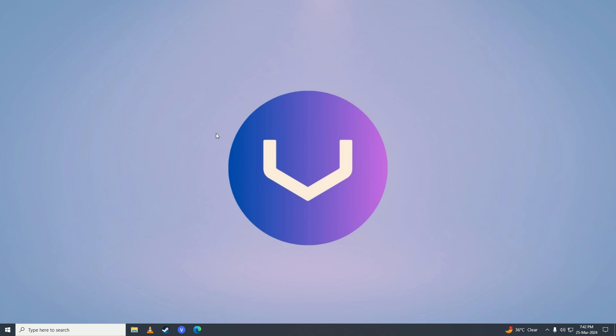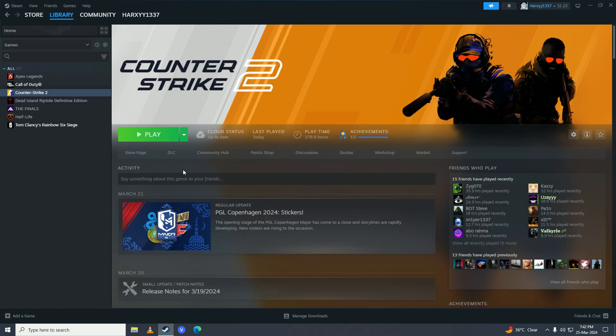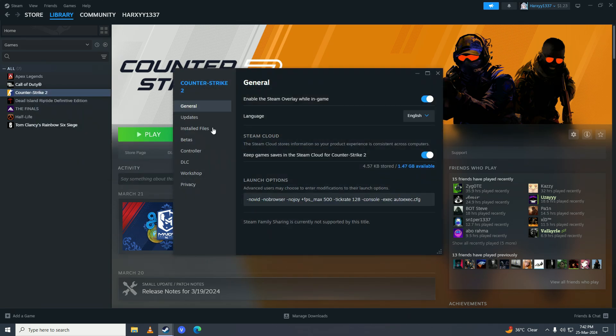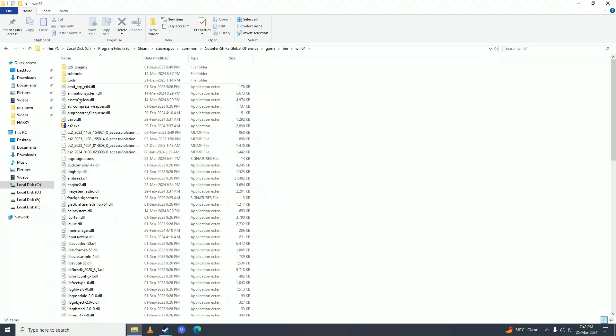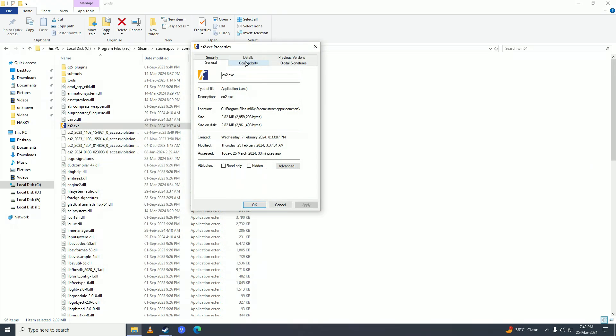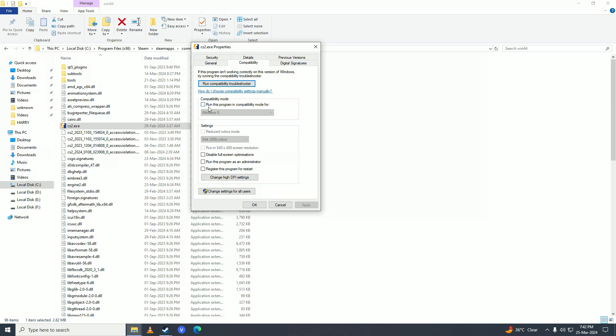You can also try running Horizon Forbidden West in compatibility mode. Open Steam, right-click on Horizon Forbidden West, go into Properties, then go to Installed Files and click Browse. Right-click on your Horizon Forbidden West game executable file and go into Properties.